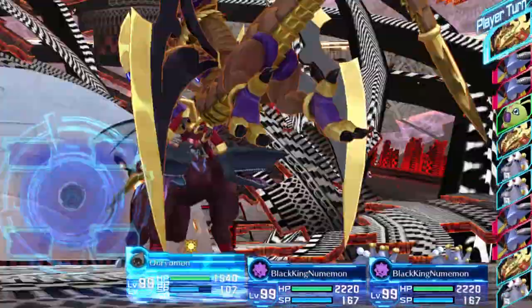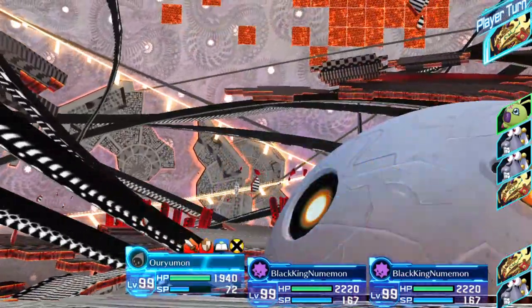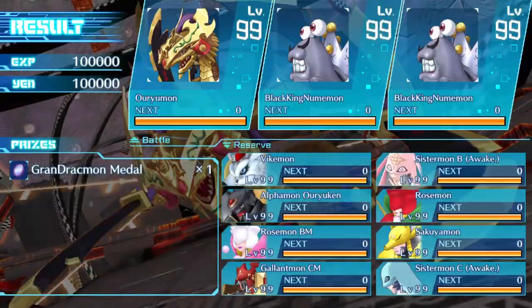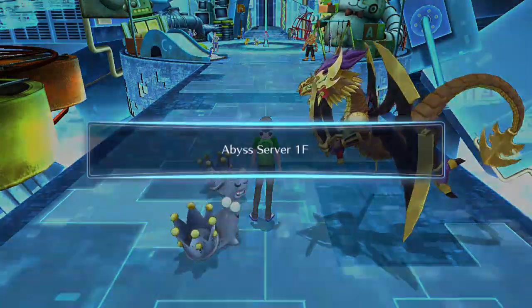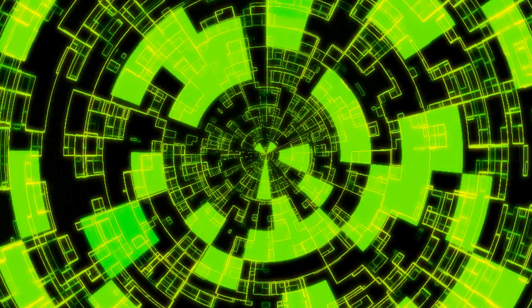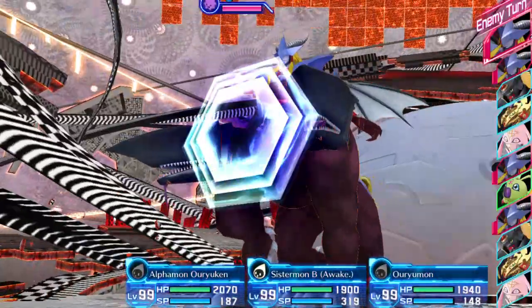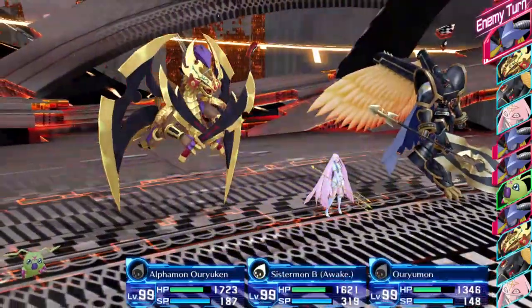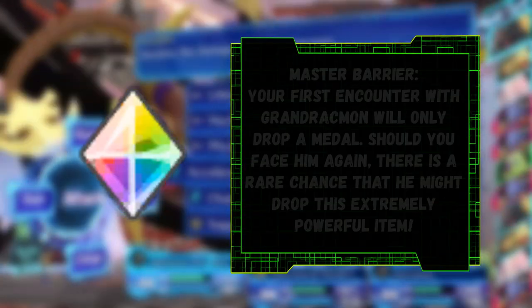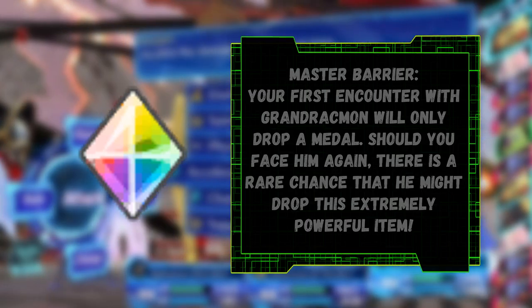As long as you set up properly with Acceleration Boost, your Vaccine Piercer should be able to quickly finish him off. After his defeat, a cutscene will trigger, then you will be transported back to the first floor. You've finished the prerequisites — from now on, you will be able to challenge Grand Drachmon over and over again. He will be harder and more annoying to deal with, but he will now have the chance to drop the extremely valuable Master Barrier.